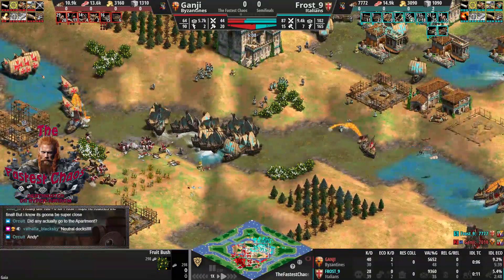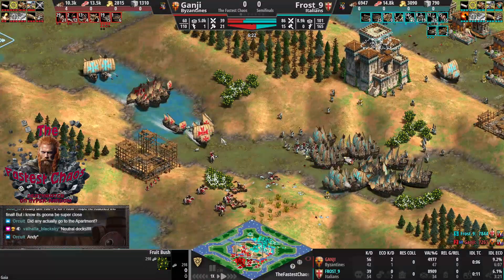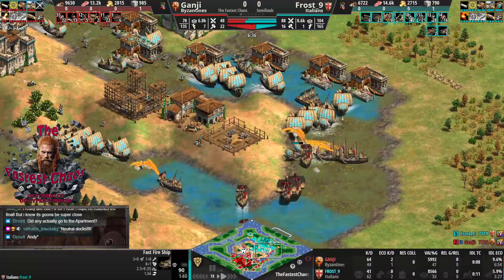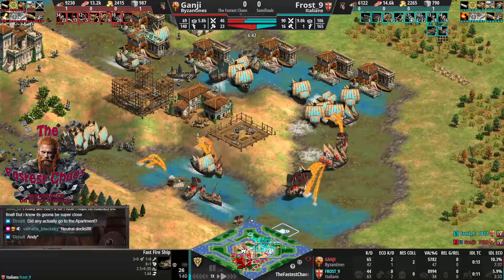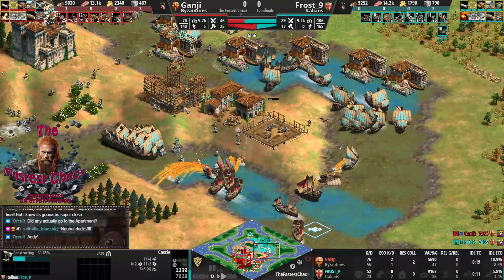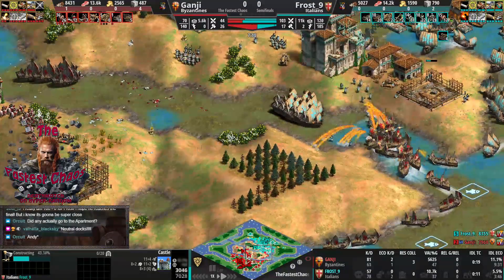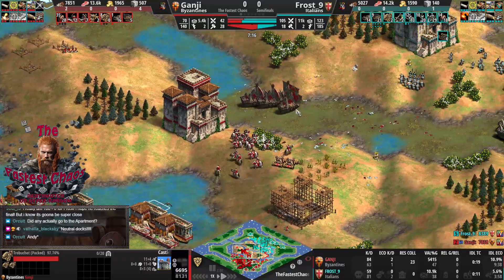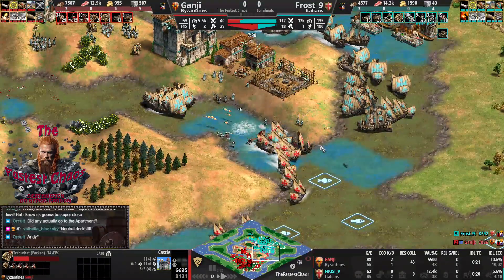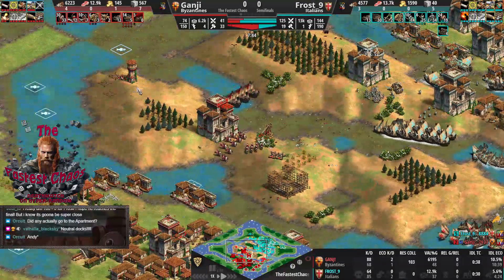Water engagement on the right now. In the middle there's still some fleet control for Frost9. The demos work well against fire ships even if they are not heavy demos. Frost is also adding fire ships now. Those were nice-looking demo shots, and a lot of Byzantine castles with extra HP going up in the middle — three castles by Frost, two for Ganji. Ganji has the extra HP; Frost has a slightly better map because Ganji can't fit a third castle on the right side of his island.